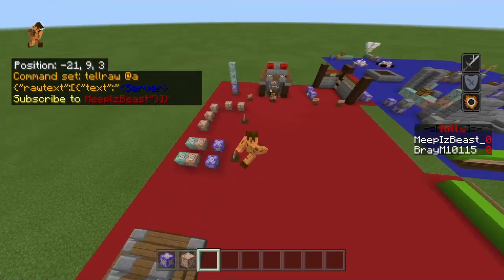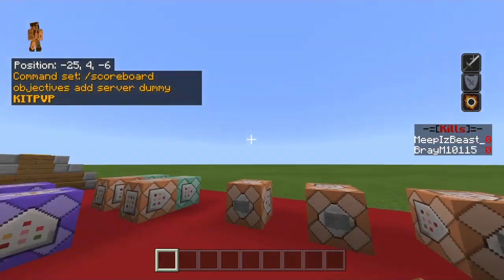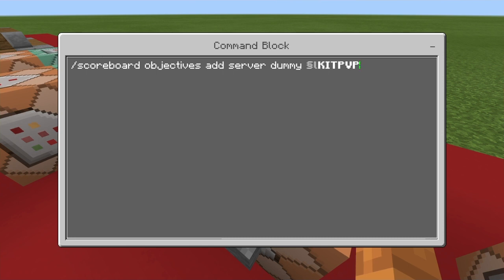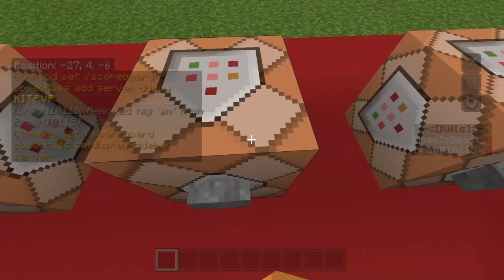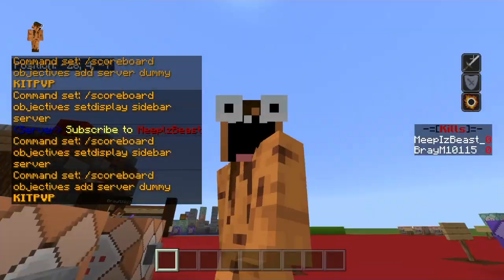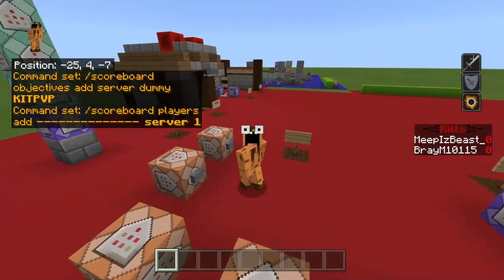This is the scoreboard command — these do not have to be in command blocks, they can be typed in chat. The first one is adding the objectives — you guys have seen them scrolling through the screen the whole video. This is just the kit PvP one. It's just: scoreboard objectives add server dummy, and then add the name you want on screen. Activate that in your chat. The second command you can type in chat or put in a command block: scoreboard objectives set display sidebar server — which sets that objective as the sidebar, so you guys should see whatever text you typed on your screen.